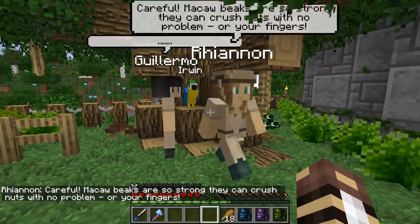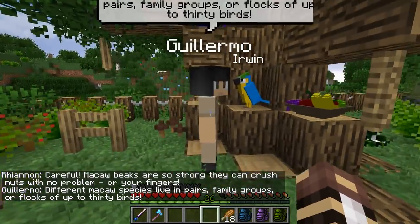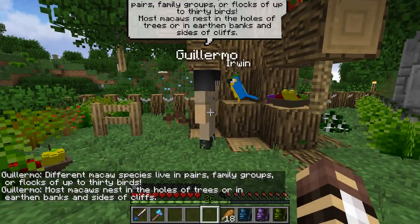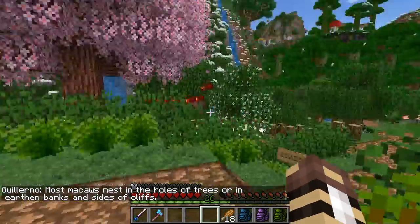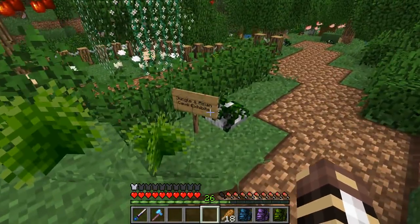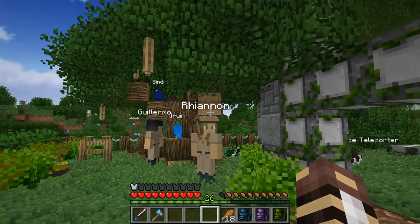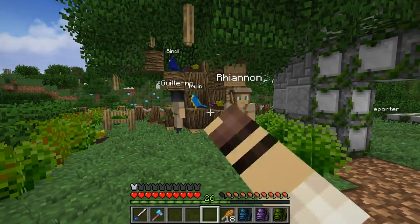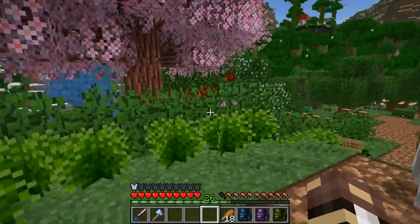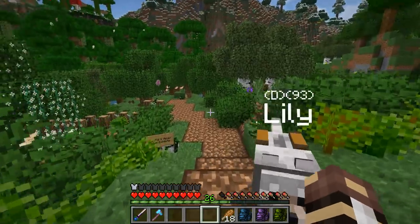Macaw beaks are so strong they can crush nuts with no problem — or your fingers. Different macaw species — most macaws nest in holes in trees or in earthen banks and sides of cliffs. I love the animal facts. It's kind of empty over here, but I wanted something fun and animal-related to be one of the first things you could see after getting out of our little zoo entrance zone. It'd be nice to have a few guests wandering around.